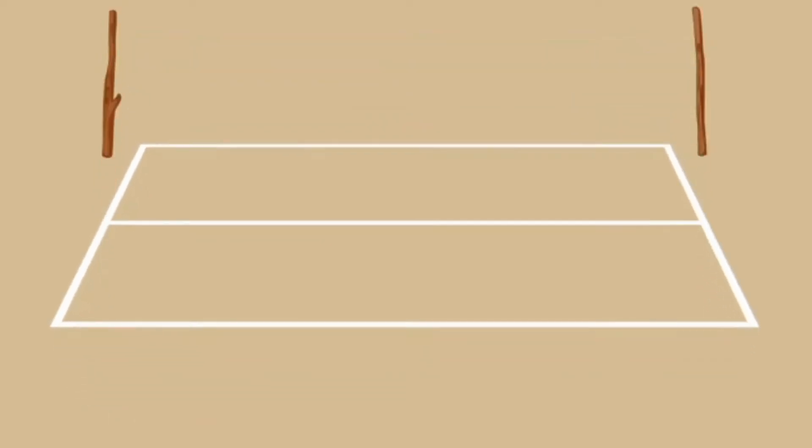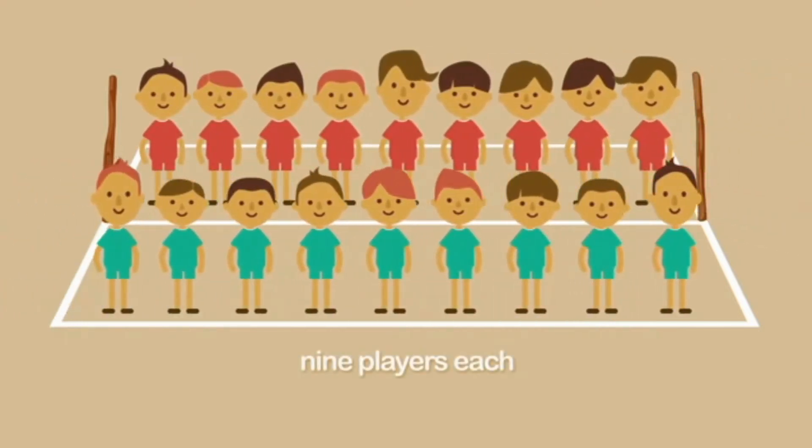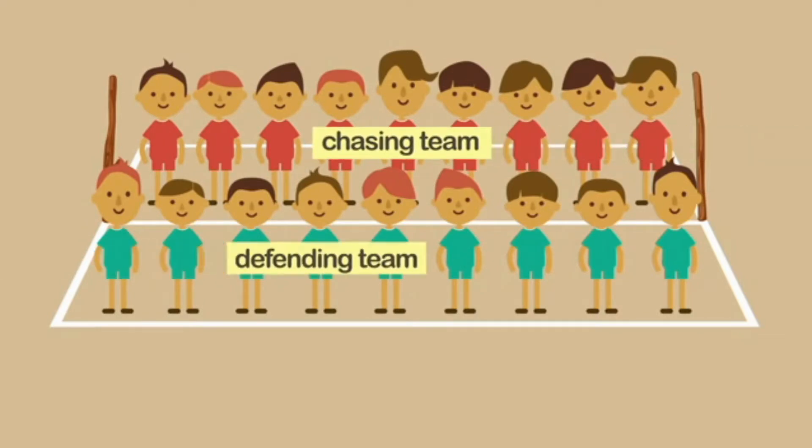Coco is played on a rectangular court with a line drawn lengthwise across the center and two poles stuck in the ground on each end. There are two teams with nine players each. The two teams are called a chasing team and a defending team.